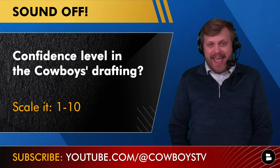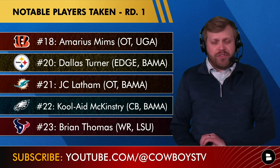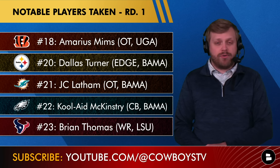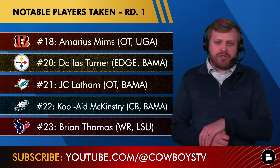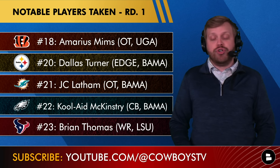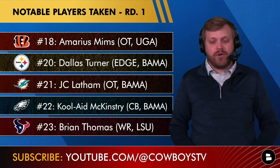Before we get to my picks, what is your confidence level in the Dallas Cowboys' drafting abilities? Scale it for me from one to ten in the comments. Now, in addition to the big names off the board, some other players off the board before you pick at number 24 overall: Marius Mims, Dallas Turner, J.C. Latham, Kool-Aid McKinstry, and Brian Thomas Jr., who'd be a very fun wide receiver fit for you.